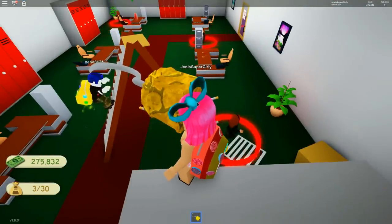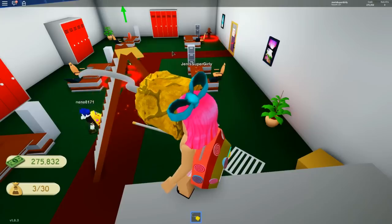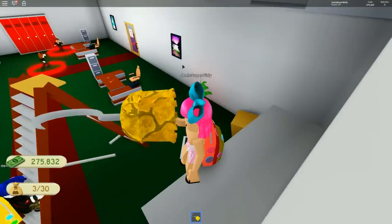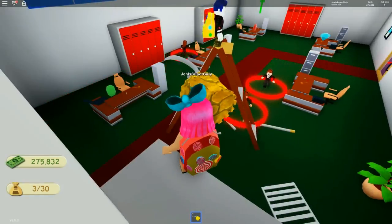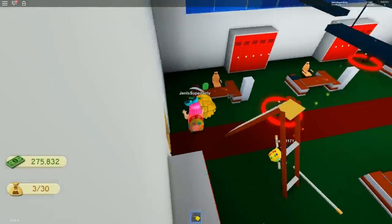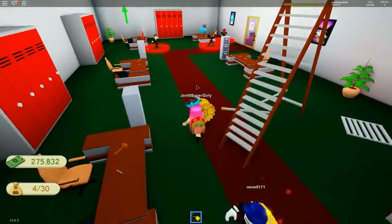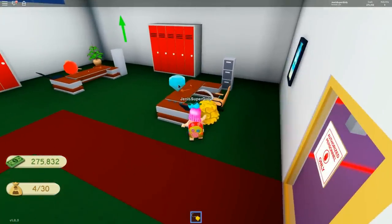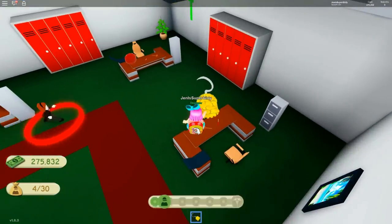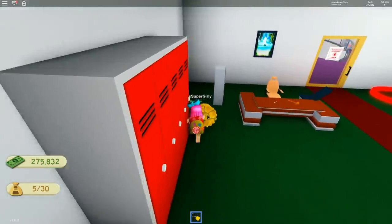I'm at 13 items, going for more. There's a gem all the way at the back — too risky. I'm up to 15 items. Is there anything else to get here? The diamond is so shiny, I want it! How do I get to it? There's so many people. All right, be careful! I'm trying to get it — why is it not working? Hurry, go quicker! I got 17. I have almost 400,000 gold.